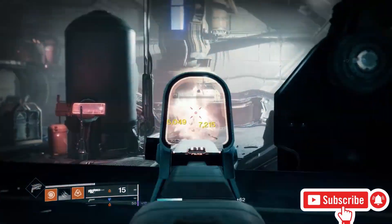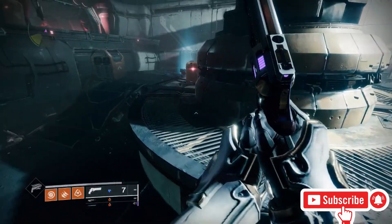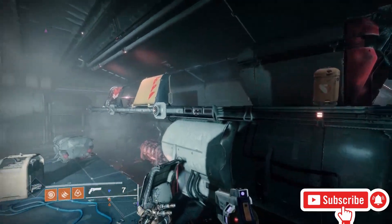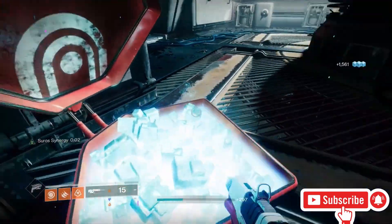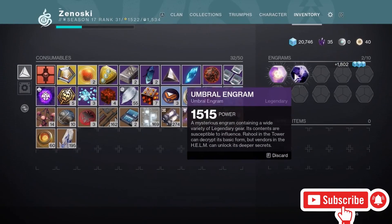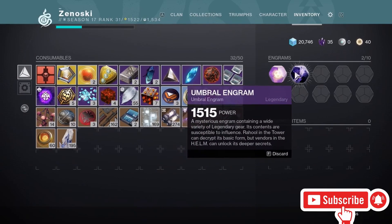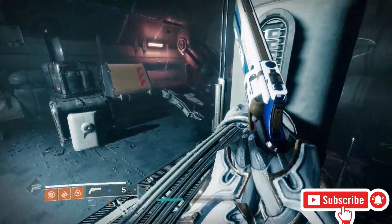I'll cut until I've finished the entire room, and then I'm going to search the crate. After you finish killing all the ads, collect the loot. I didn't get anything from the crate itself, but one of the nightmares dropped me an umbral engram and another dropped me a prime engram, so I did get some things.